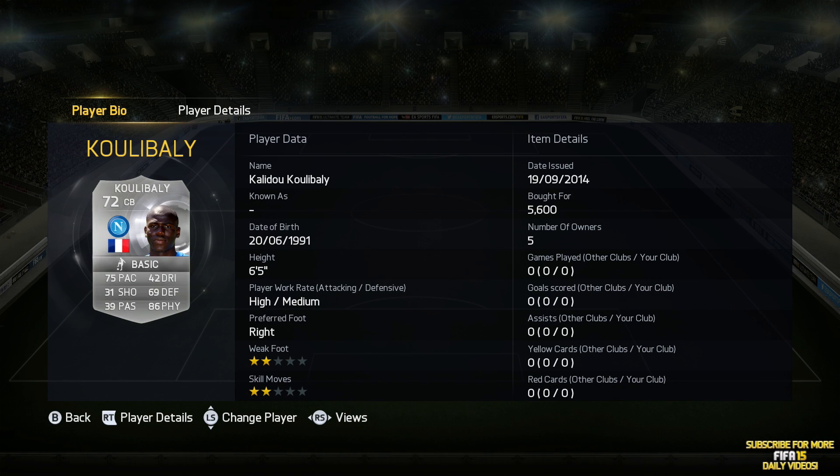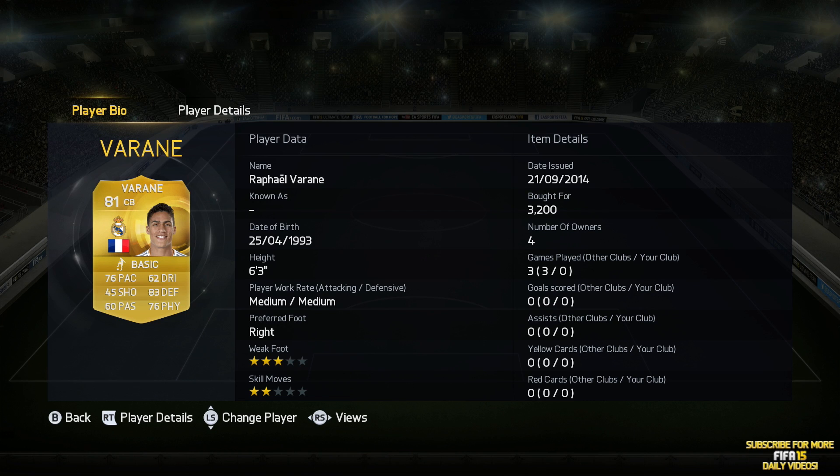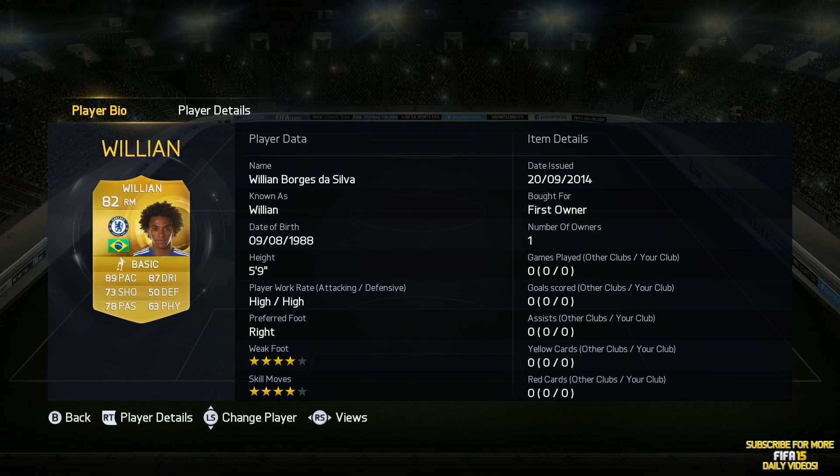Then we've got this beastly silver, Koulibaly. 75 pace, 69 defending and 86 physical. This guy's 6'5 in height — that's just crazy, that's ridiculous. And then we've got Raphael Varane, 81-rated this year with 76 pace, 83 defending and 76 physical. He's 6'3 as well. So you've got two very tall centre-backs. The only problem is Koulibaly has a high attacking work rate, which could be a little bit of a problem. Other than that, I can see his price absolutely skyrocketing soon because he looks ridiculous.